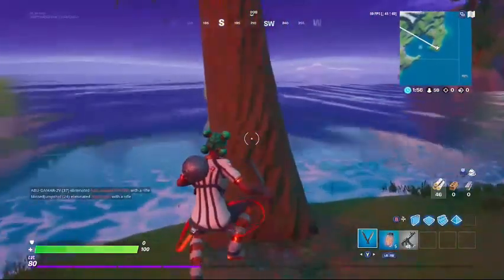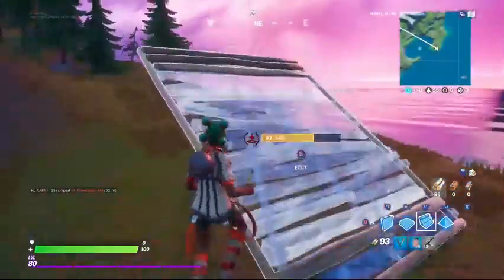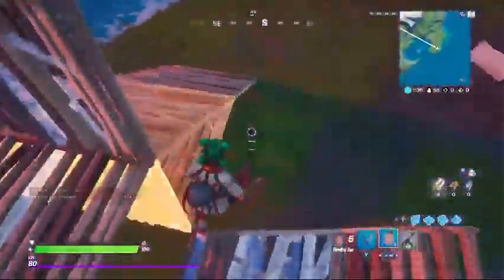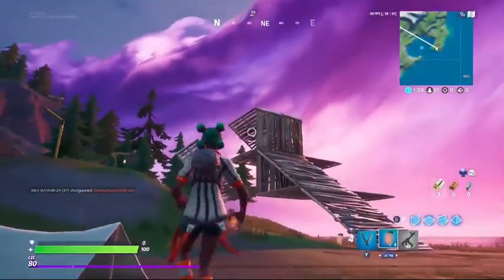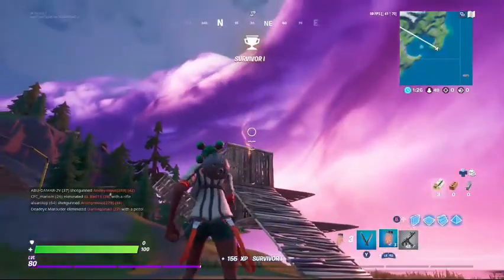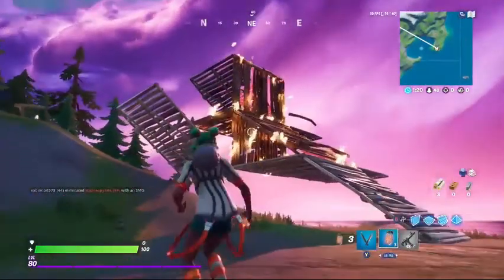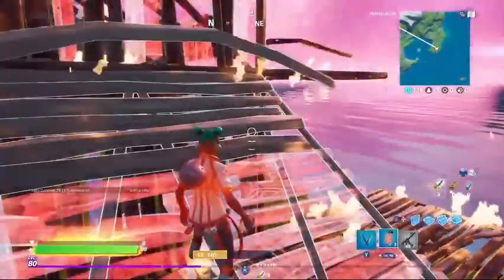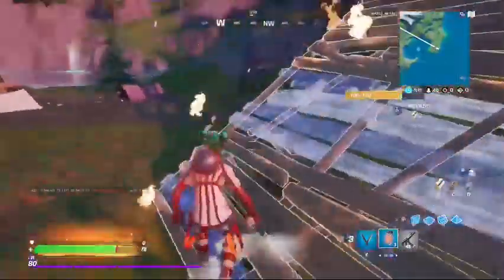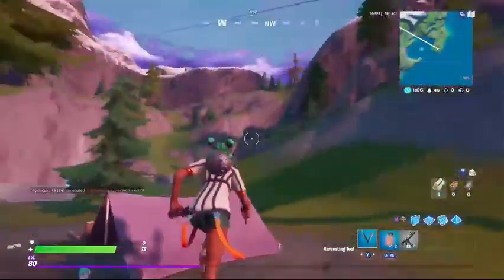This is the first footage we have of the new firefly jar. So if there's a build battle right here — sweaty build battle — we can throw a firefly jar. We're gonna throw a firefly jar and it's gonna go up in flames. Furthermore, if you stand on the fire you will get immense damage — it's pretty much a 10 tick. You do not want that to happen. This is a pretty cool thing added to the game.